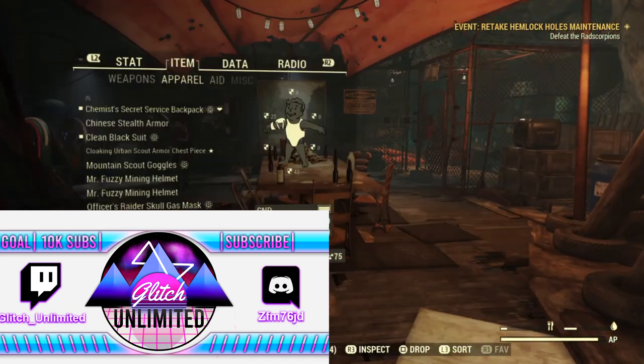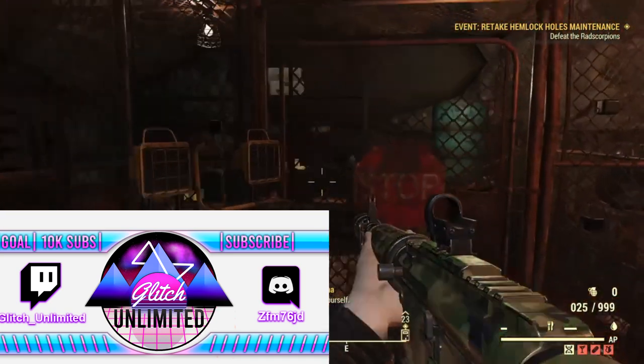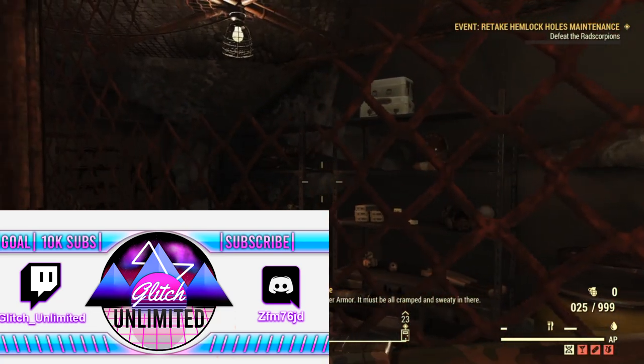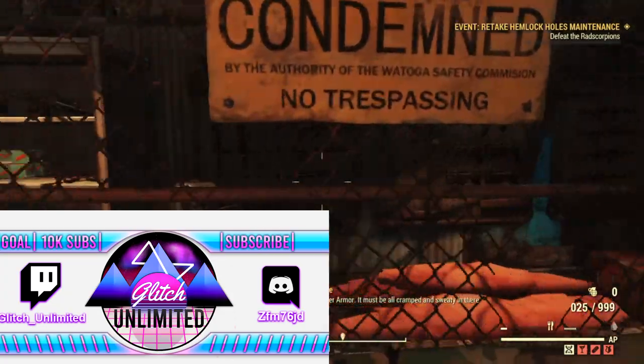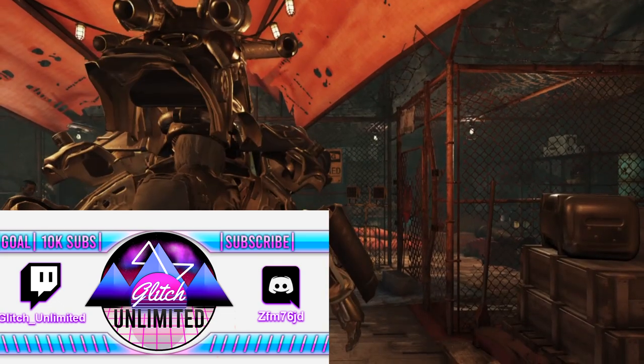If you guys were not aware, Bethesda had implemented something to sort of fix this — they put a bounce-back type of barrier. So when you enter this room you're going to be bounced back and you cannot grab anything. So how do we prevent this? How do we go about doing this?